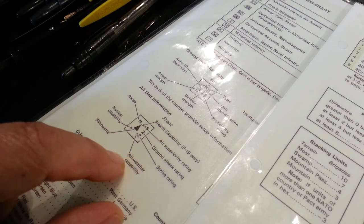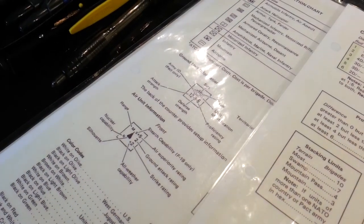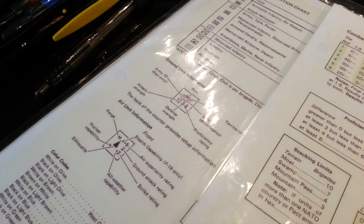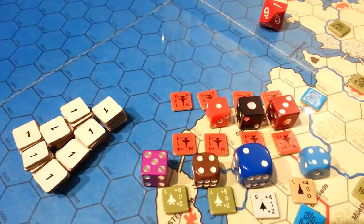We won't need to worry about the asterisks for the time being, because that's for all-weather capabilities and nuclear capabilities. On the back of each counter there's a number which will tell us what we need to roll if a unit is to be used in the following turn.